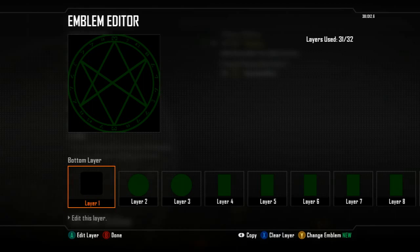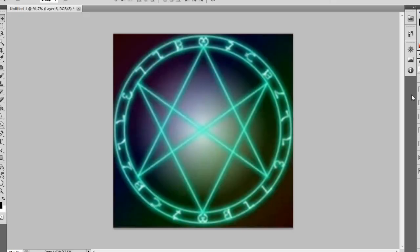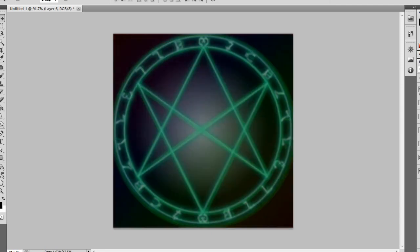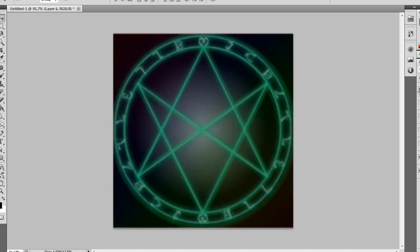Hey, what's up guys — we're going to be doing an emblem editor for the Seal of Orichalcos. Let's jump right into it. First off, I want to show you the finished product. This is actually what it looks like. I got the picture of the Seal of Orichalcos online, then tried to replicate it as closely as possible, tweaking it until all the lines matched up. Here's what it looks like in Photoshop at 48 opacity — pretty close to the real thing.